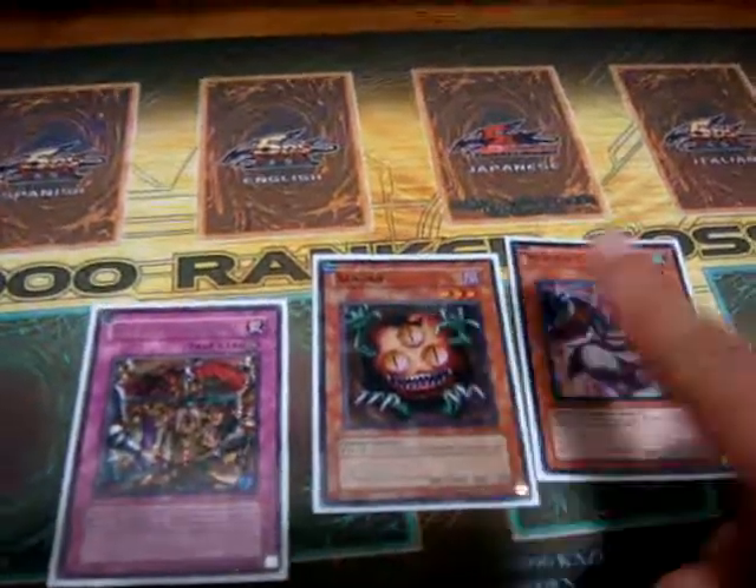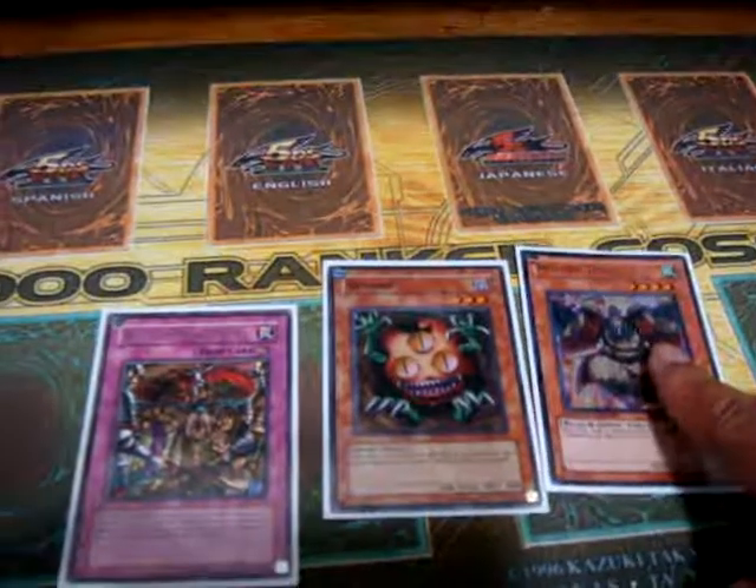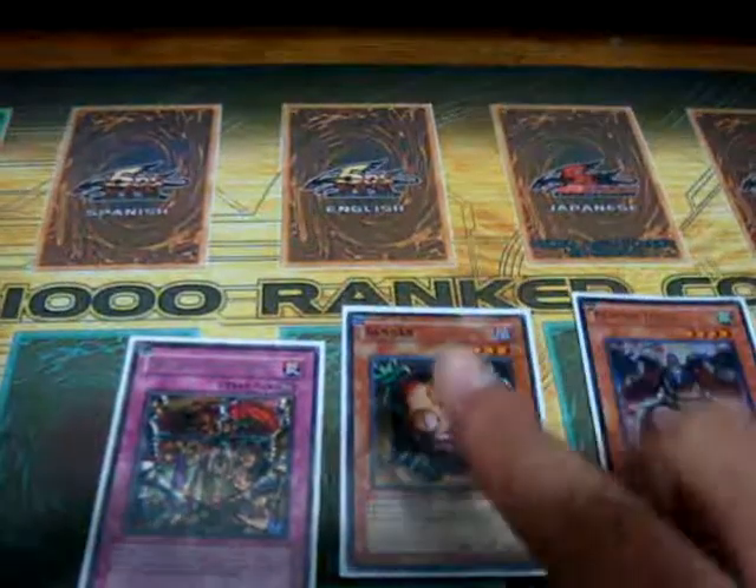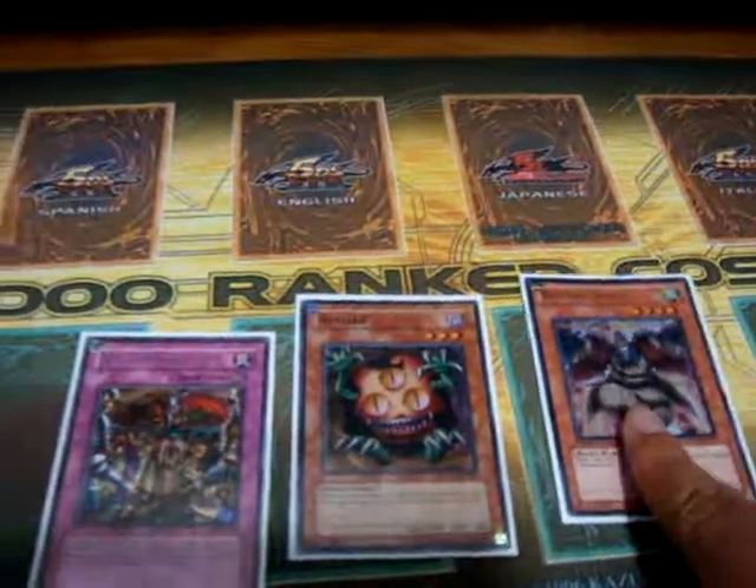That way Royal Oppression can't negate Reborn Tengu because it doesn't fit in the chain. So that way you get both Sangin's search and the Reborn Tengu effect.